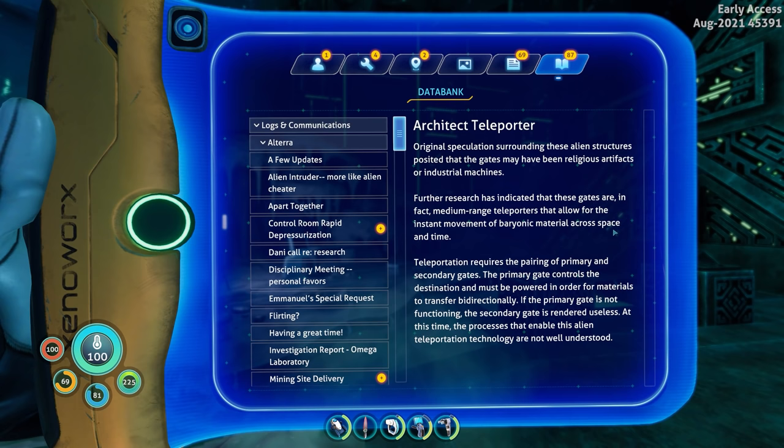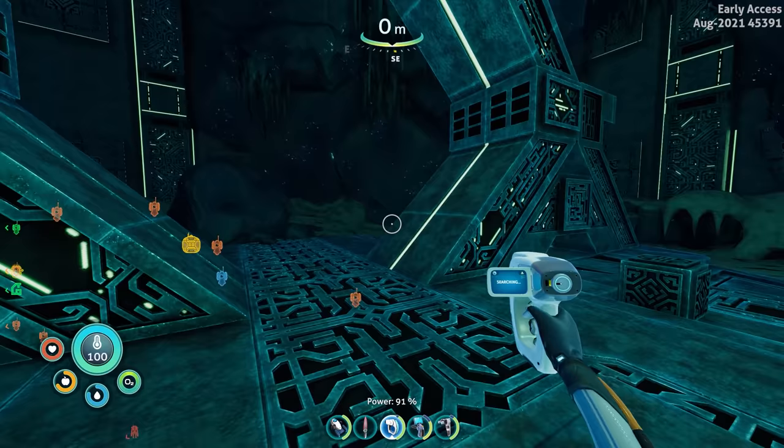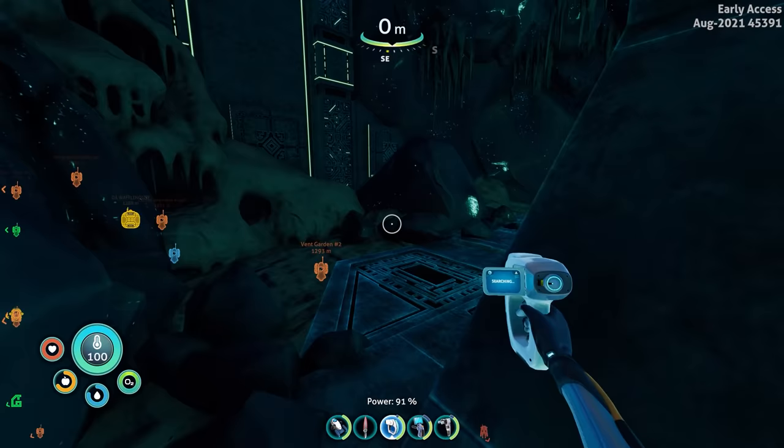Reading: 'Architect teleporter — original speculation surrounding these alien structures posited that the gates may have been religious artifacts or industrial machines. Further research has indicated that these gates are in fact medium range teleporters that allow for the instant movement of baryonic material across space and time.' It literally looks like a Stargate. I feel like the teleporters in Subnautica 1 were more than medium range — they took me literally across the whole map. I also remember each teleporter only takes you to one specific other teleporter, not a whole network menu.